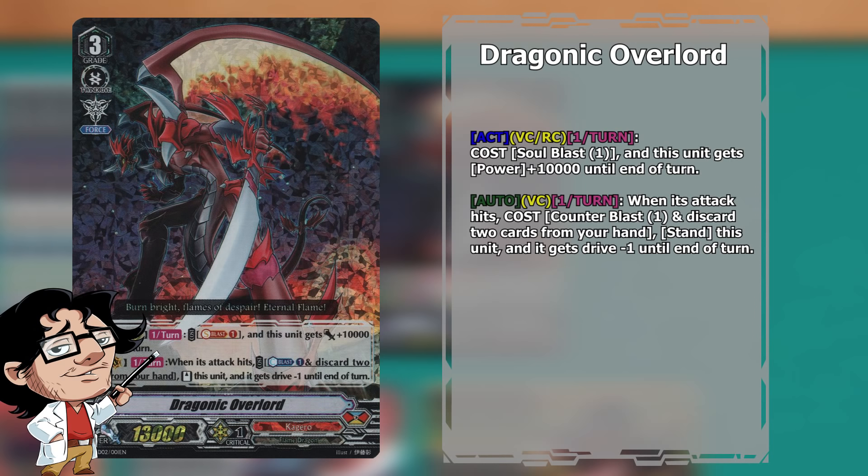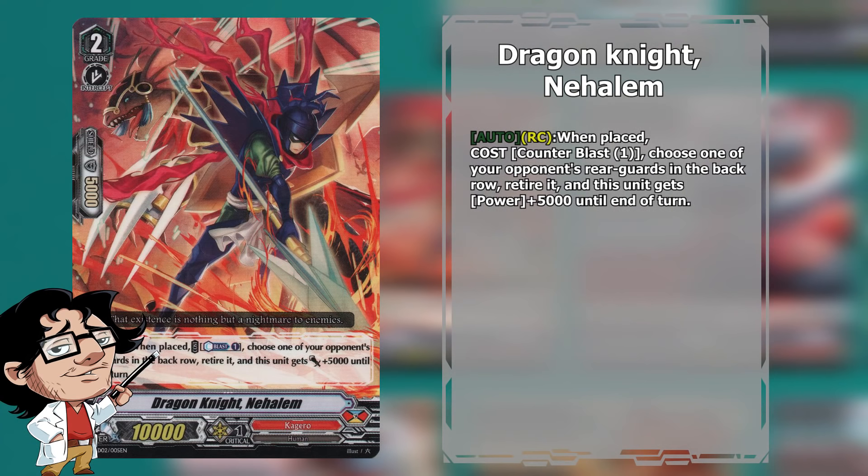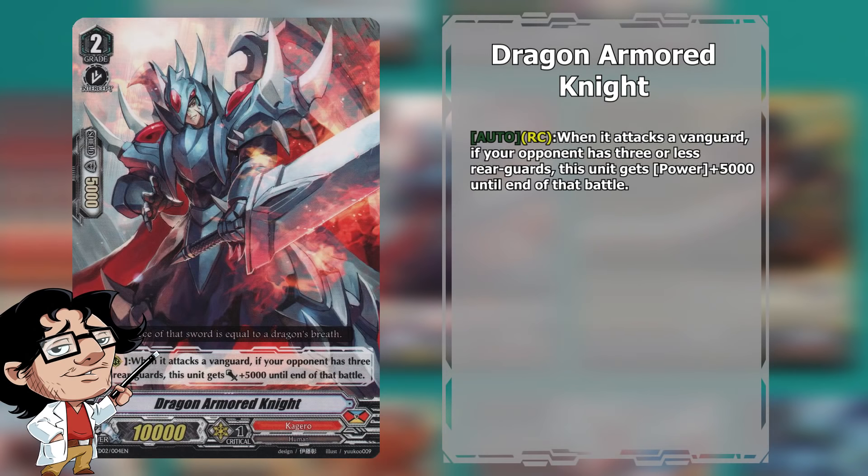We run of course 4 copies of Dragonic Waterfall — it's just too good not to run in your typical Kagero deck. We also run 4 copies of Dragonic Overlord as our support Grade 3. It's a very great first ride target, basically your only first ride target for Grade 3, and it can pressure out a lot of opponents with its re-standing hit pressure.